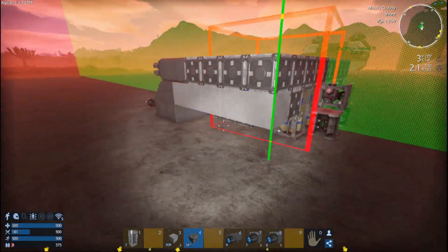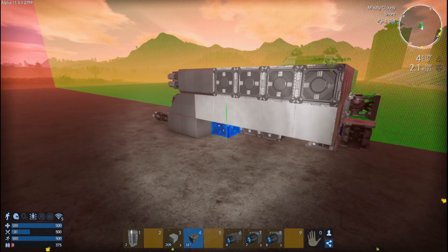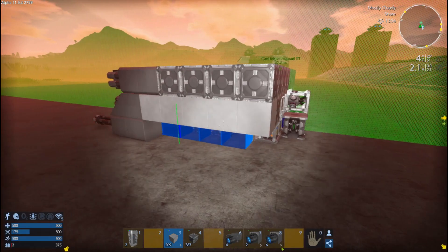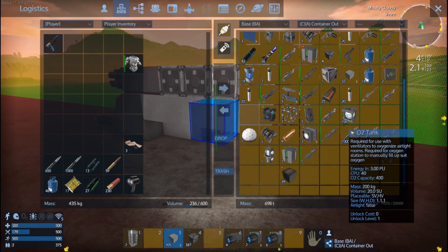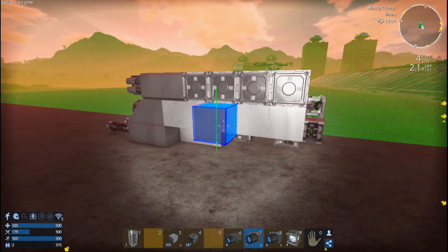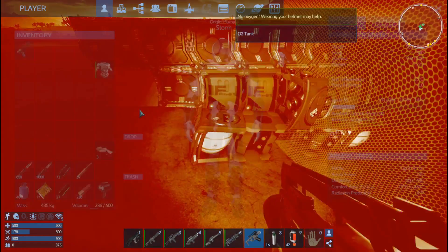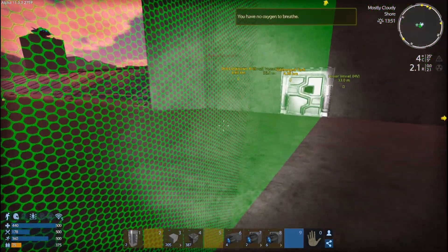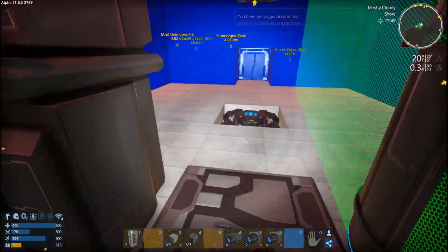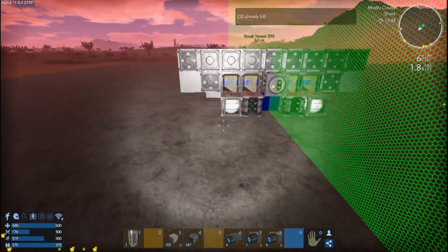We haven't put the generators in yet. We didn't put the O2 tanks in either — the O2 tanks can go right there and right there. I'm building next to the base so I can top up on oxygen. There you go.